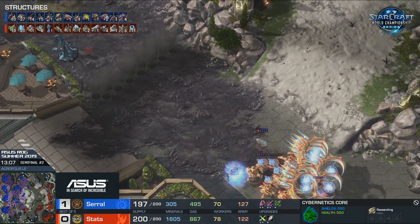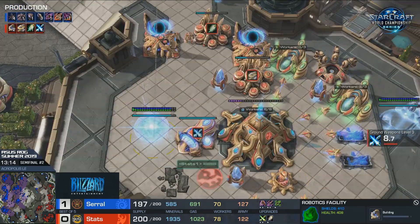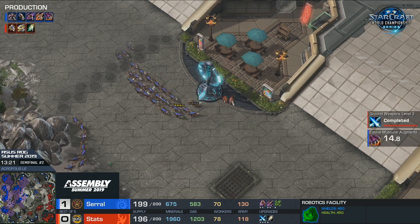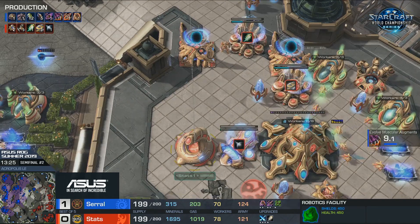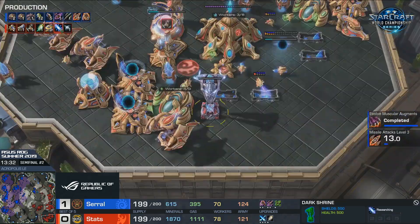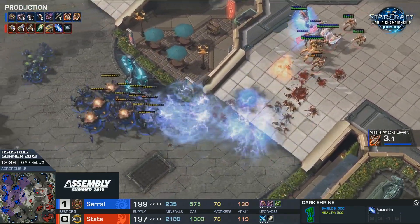How many spores and spine crawlers does he actually have on the map right now? 14 spines and 15 spores. I'm curious what the double Robo is for here. Once upon a time when you were facing stuff like Swarm Hosts, or even initially against Broodlords, you would go for Colossus. But nowadays if you're facing super late-game mass Infestor and Broodlords, you would just go for a lot of air. But Stats starts Disruptor production - Disruptors and Blink-DT everything.